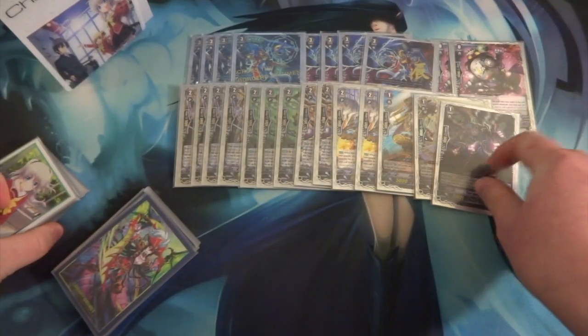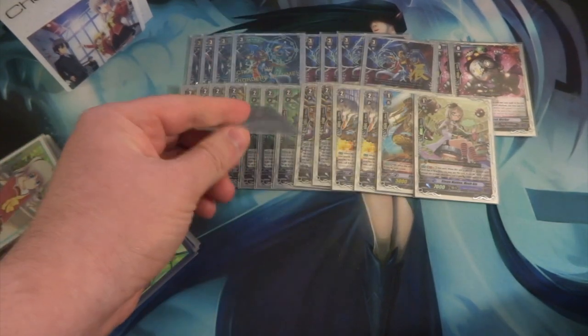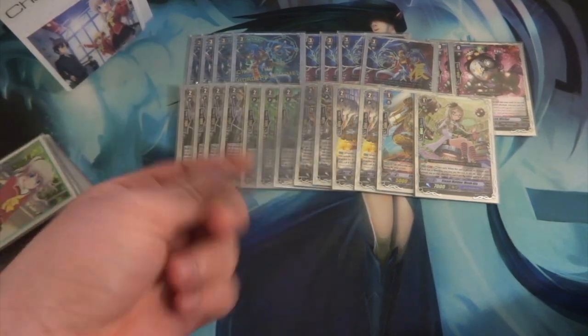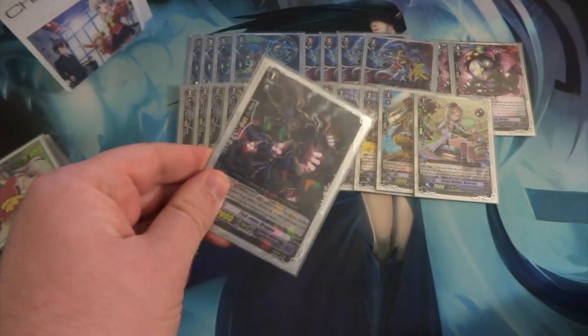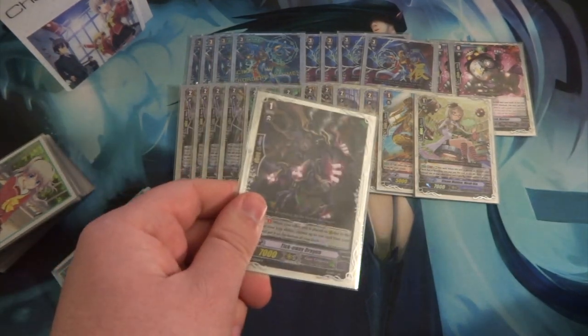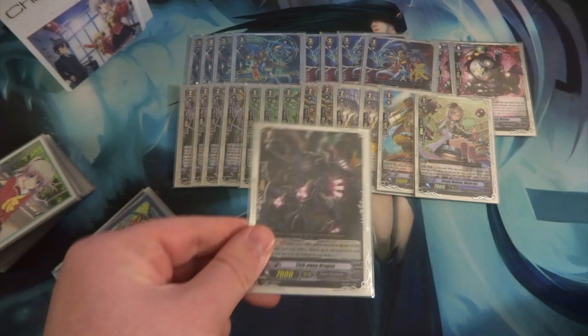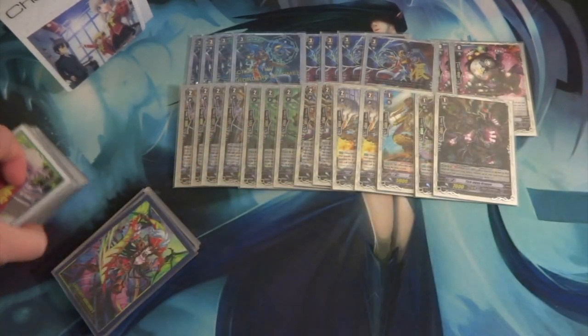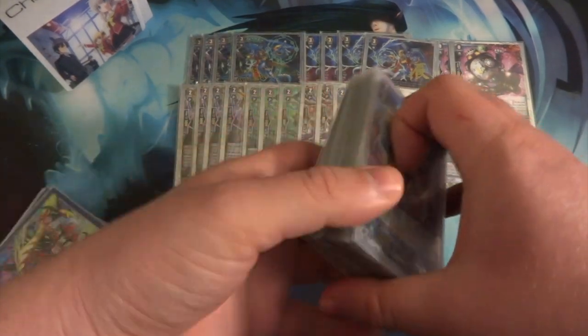One Tick Away Dragon. I know some people play two, but you don't really need two because you can search it out with Upstream — specifically you can search it with History Maker if you Time Leap to it, easily grabbing a grade 1. When you're searching for a Time Leap target, you can grab this, Upstream, and set it up. One is enough, and you've got good enough draw power to draw into it.